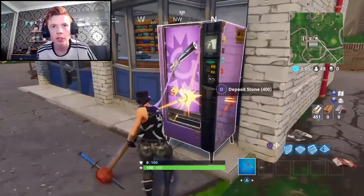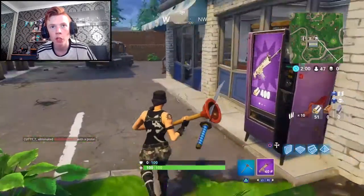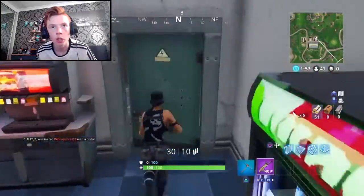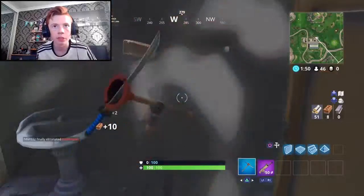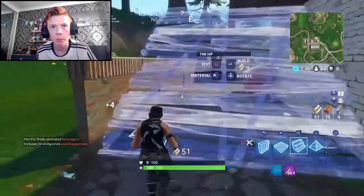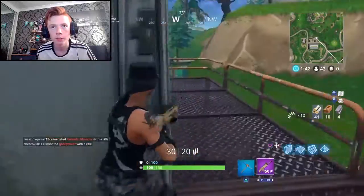I would like to get the RPG but it's 400 metal and we're not quite in the circle, so we're probably not going to have time. But there we go — first weapon purchase. There's a pump there, I would like to grab it, but obviously you can't grab weapons. I think the Football Field is the best place to land when you're attempting this challenge, definitely.